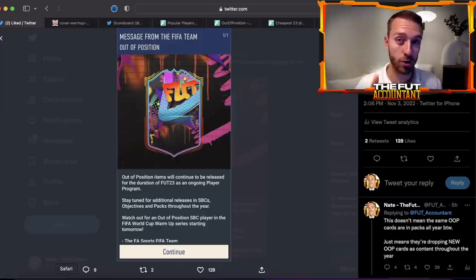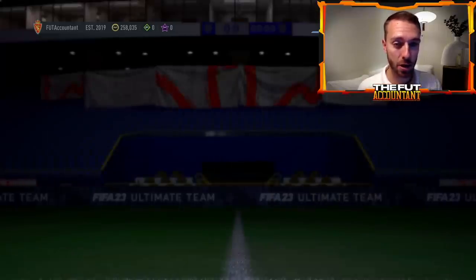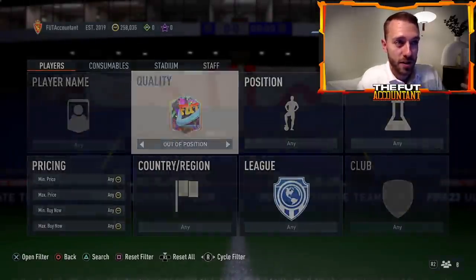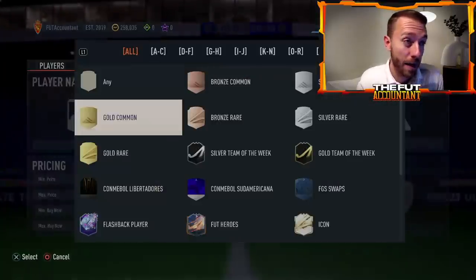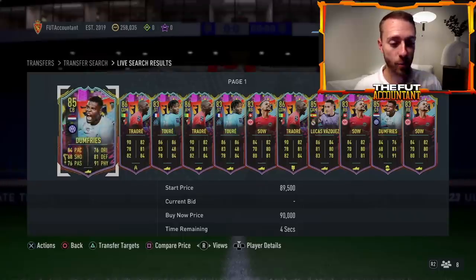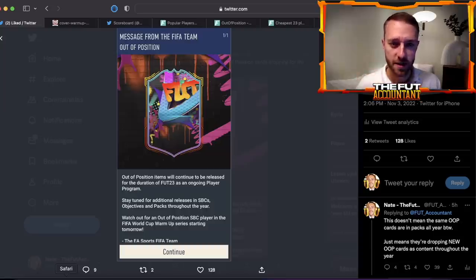So the out of position promo and this card design are going to continue to be released inside of FIFA 23 all year long via objectives, SBCs, and through packs. These cards are just going to randomly come out throughout the whole rest of the year. The concept of this promo — giving us cool cards like Theo Hernandez at left wing, Reese James at striker, Doomfree at center back — I think we're all fans of it.